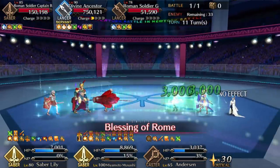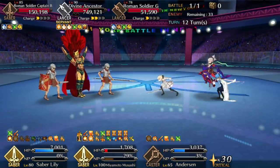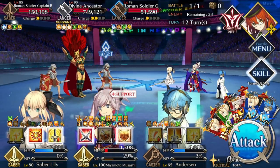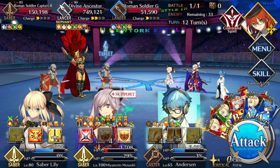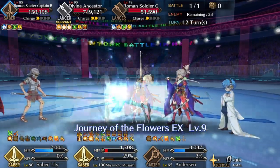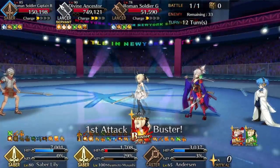Again, I would focus on an NP attacker instead of a crit attacker because crits are easily frustrated in this fight. You need hand RNG in the first place, and even if you get it, you need to manage your crit stars, which is one of the few things Romulus doesn't give you. The benefit of an NP is that you can just sit on it as long as you want — you don't have to draw into your NP. And because Romulus is giving you free charge, it really pays to play around that feature of this fight.